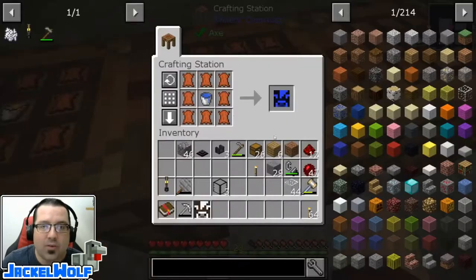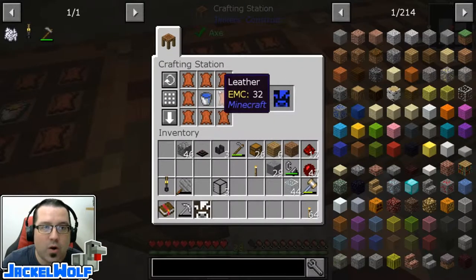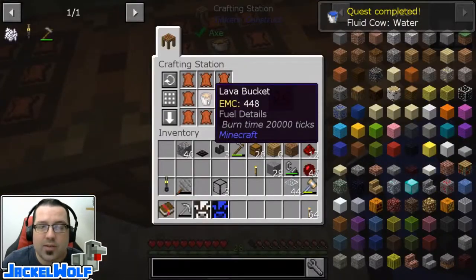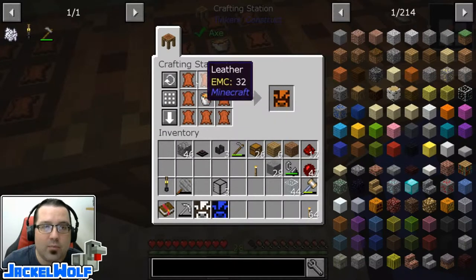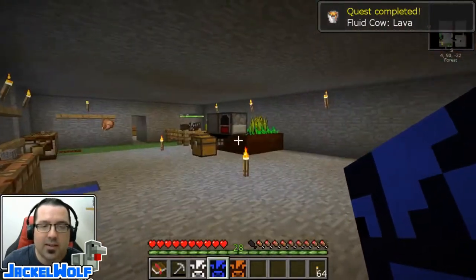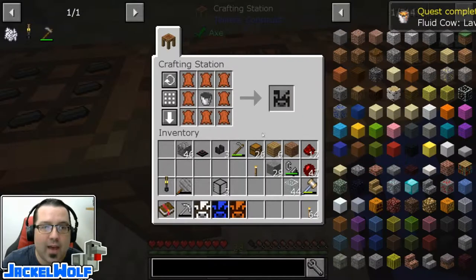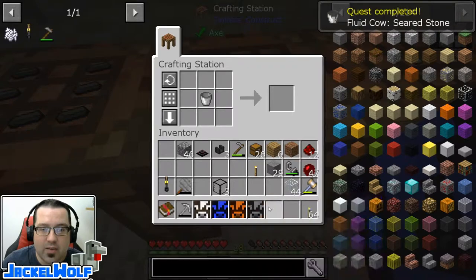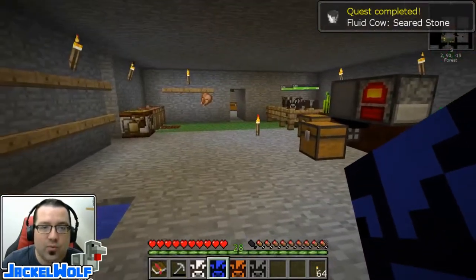While we're at it, we can craft a water cow, which is simply a bucket of water in a crafting table surrounded by eight pieces of leather. We can also craft a lava cow, which is one bucket of lava surrounded by eight pieces of leather. And last but not least, as far as the craftable cows go, is the seared stone cow — that is a bucket of seared stone in a crafting table surrounded by eight pieces of leather. Those are the main ways of getting cows into your world.